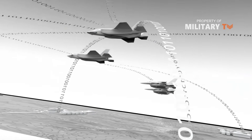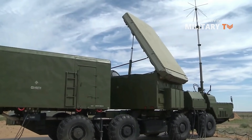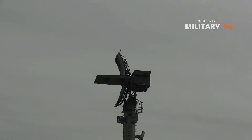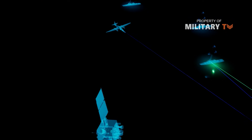Numerous SAMs can lay in wait, stay hidden, and not turn on their radar, giving away their position. Meanwhile, any other radar on the network can send targeting information, which can then be used to shoot down the threat without the aircraft even knowing it's there — until it's too late.